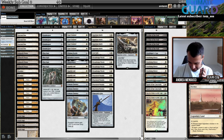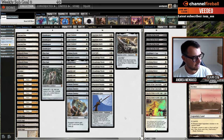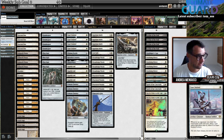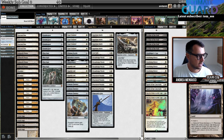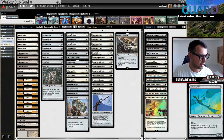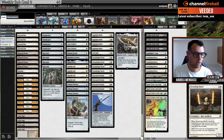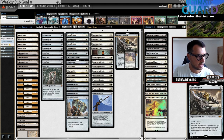People often ask me about budget options to get into Legacy, and this is basically a modern deck with very few additions. The deck tries to use both Sigarda's Aid and Puresteel Paladin to equip Colossus Hammer, giving the creature +10/+10. An Ornithopter or Inkmoth Nexus will be lethal. Ingenious Smith is the card advantage engine, Stoneforge Mystic tutors your equipment, and you're also playing Kaldra Compleat as a sword and Lion Sash as a mid-range plan.